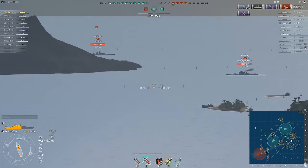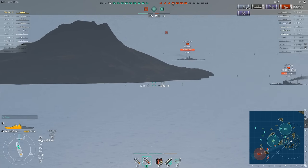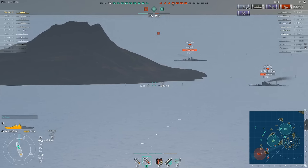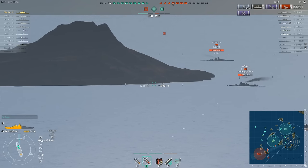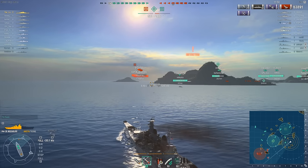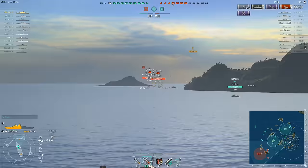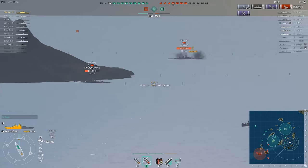There were a lot of Arpeggio of Blue Steel ships in this particular battle — we've had a Haguro, a Nachi, two Takaos. Then again, you had a limited time to get your hands on these ships; the missions are ending in January, so it's probably not surprising you're seeing people playing them a lot, probably trying to unlock the captains for them, and also because they're premium ships — they're good ships.